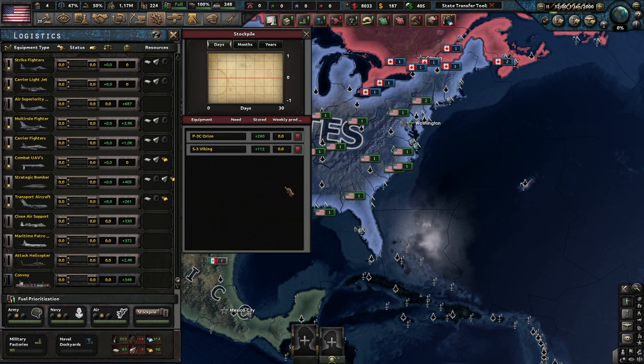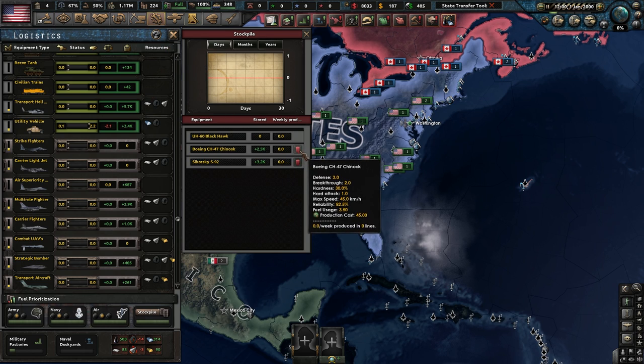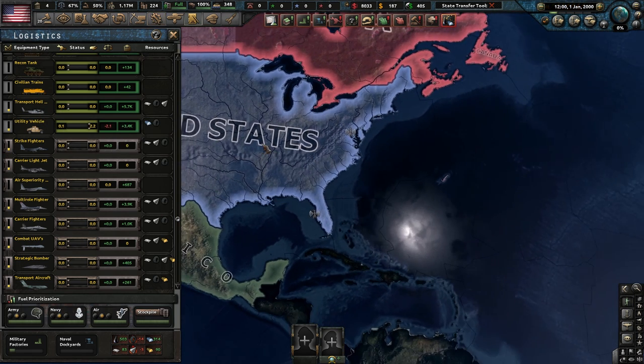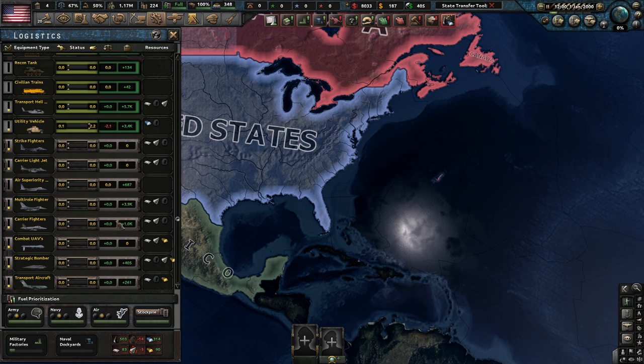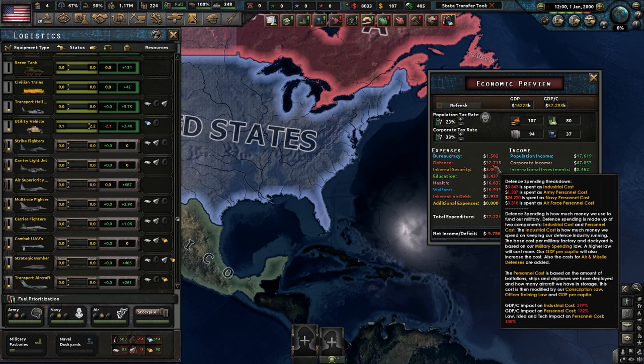I'll keep Maritime Patrol planes for recon, and I'll delete the super old attack helicopters. So now just by doing that, it took down about a billion dollars — our air defense cost is now down $1 billion. That's something really cool for certain countries. Next thing I'm going to be covering is your international investments.